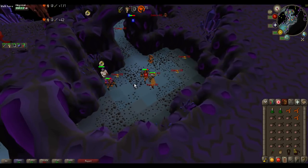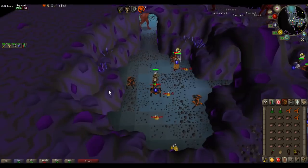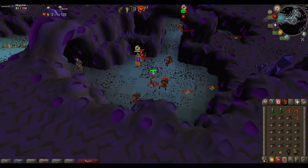Of course you can have very good and very bad luck — for example, get two Whips in an hour and make four mil, or go dry for eight hours. But that's RNG, and that's the case with most things in this game.